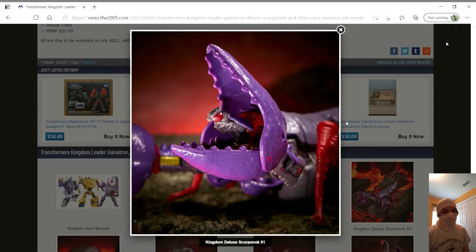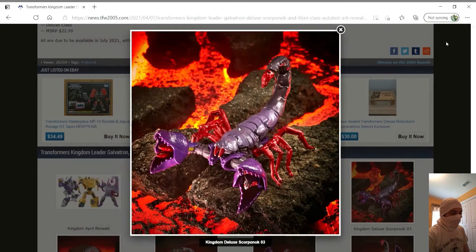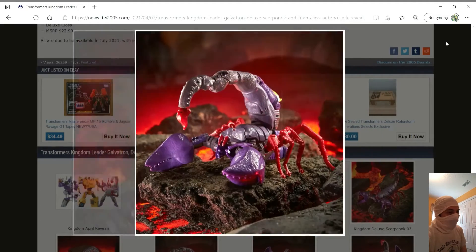First up is Scorponok. This is one I was looking forward to. While Scorponok was not necessarily a super prominent or amazing character in Beast Wars, the original version is very expensive and I don't really feel inclined to spend so much on a kind of meh character. This one does have the little drone — I hope it can detach — unfortunately the wings look kind of stuck in place. But he looks pretty good in Beast Mode, and maybe his eyes could be a little bit better in terms of show accuracy.